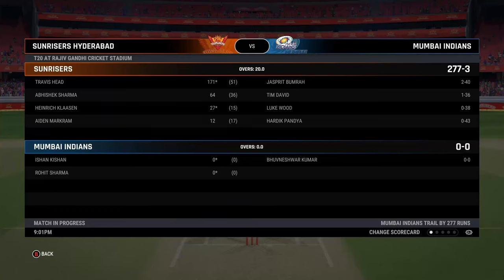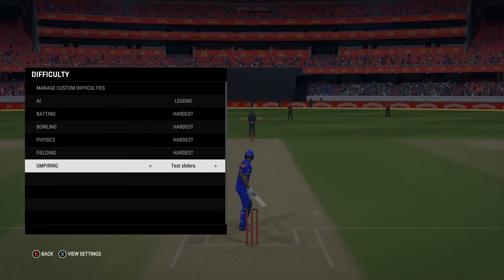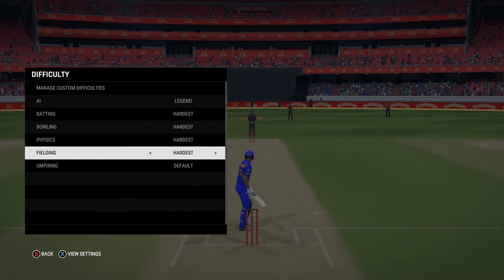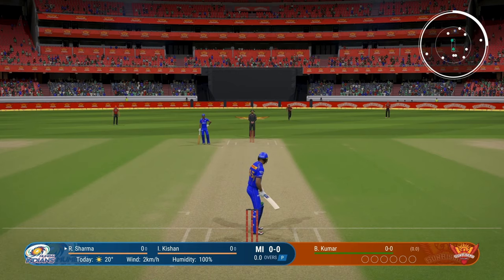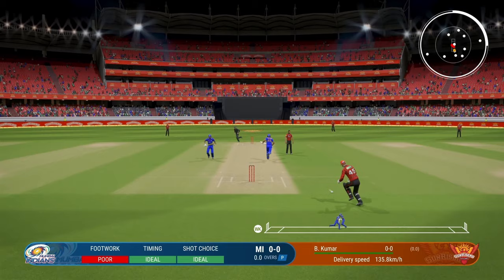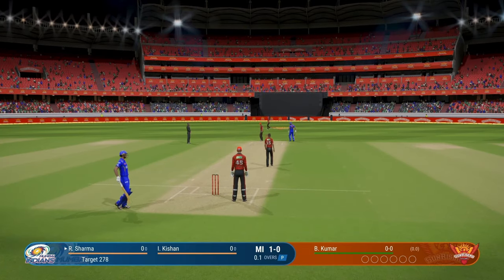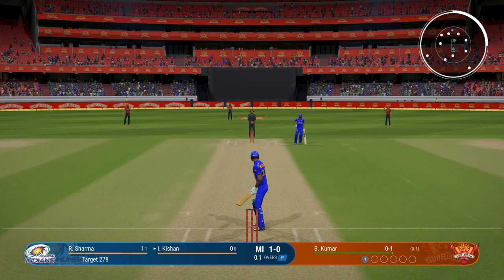In this one we are gonna be chasing the highest IPL score of all time on the hardest difficulty — 277. As you can see, Legend AI is set, and the umpiring was on test sliders but now everything is perfect, except for the total we are chasing which is 278. It's beyond anywhere near what's possible but we are gonna try to chase this down.